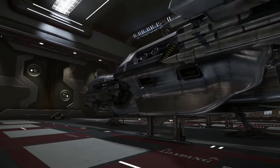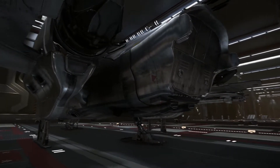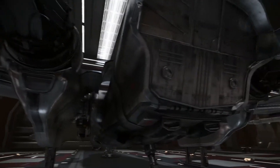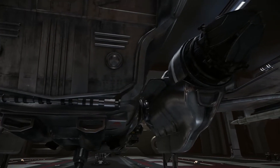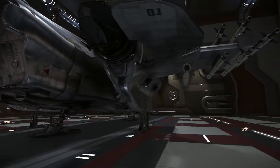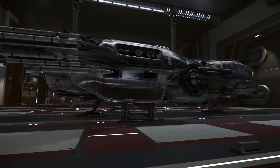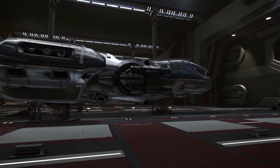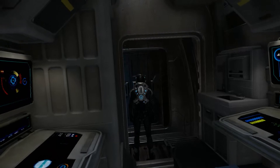Back in the hangar, let's have a look at my standard freelancer, which I'm really quite pleased with. Originally I had to melt my first freelancer to afford my Constellation, but a couple of months ago I bought one back. Since they've added the PBR pass on the ships it's really made a dramatic difference — you can actually see that really metallic shining on the exterior.